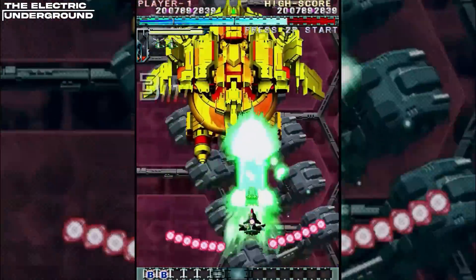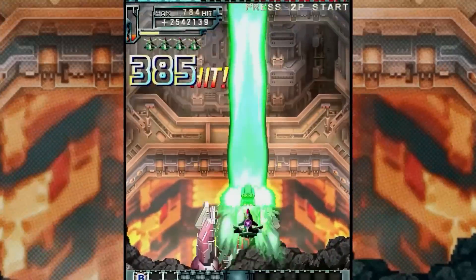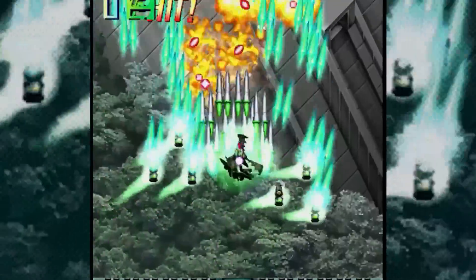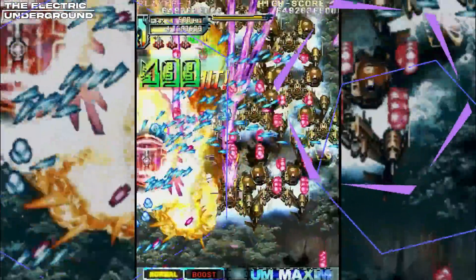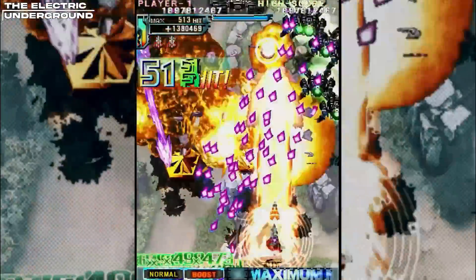This is definitely a bullet hell — a bullet hell to the gills — but it has mechanics introduced to help you along the way. Within the Cave library, this was another attempt to make a shmup that is very accessible to new players. So if you've been wanting to get into bullet hell, Dodonpachi Resurrection is one of the best titles. One small tip for new players: when you see giant purple lasers coming at you, you need to hold your laser to block them — Dragon Ball Z style, beam-struggling with them. That's how you cancel them. Just hold down your beam, and that will save you a lot of headache.